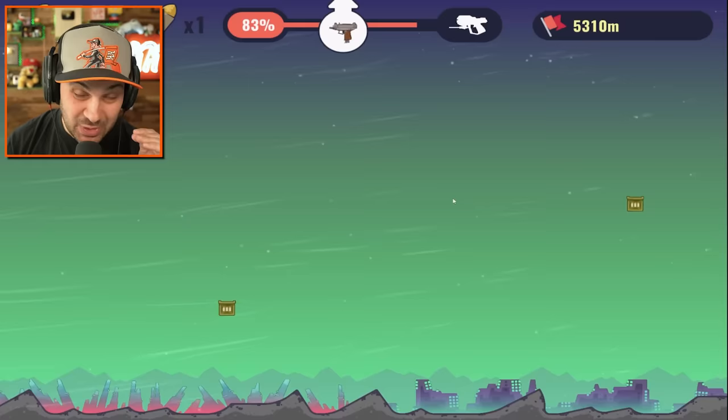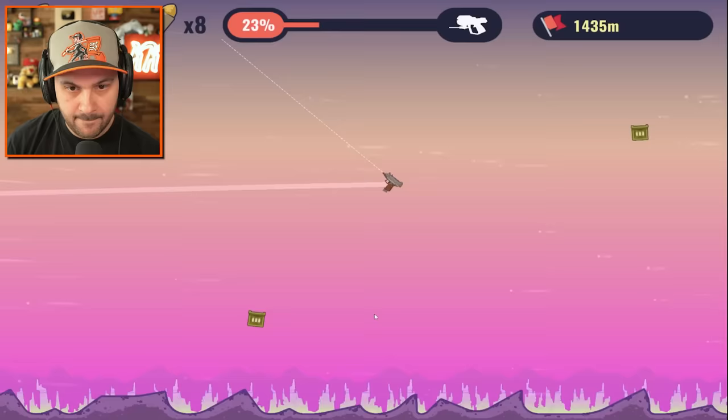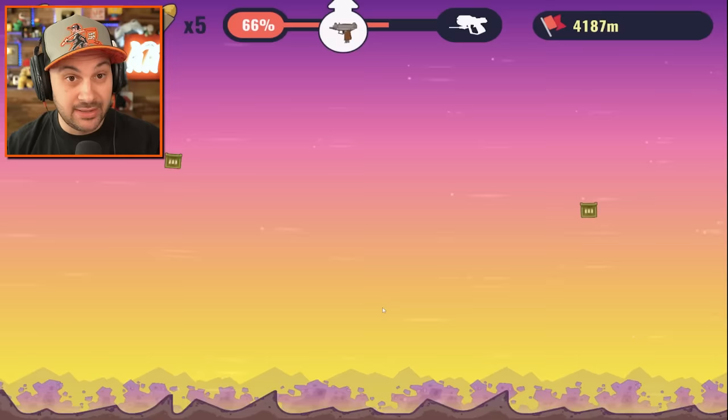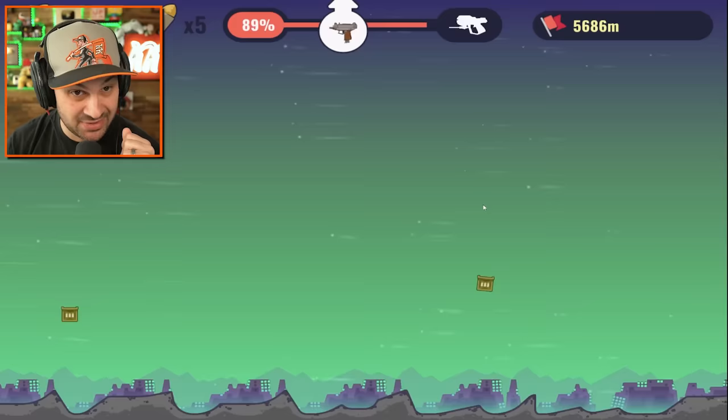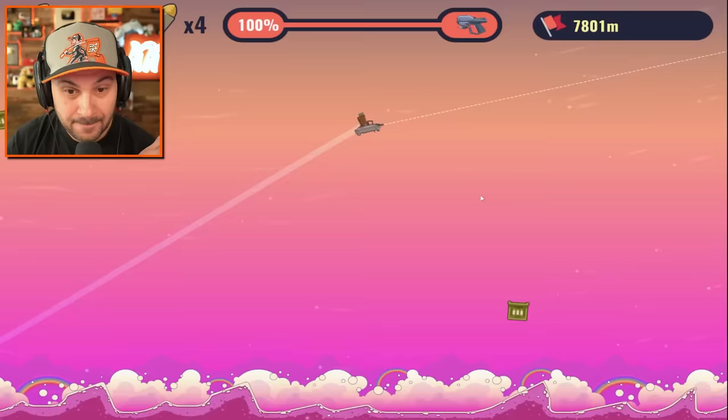I hate when we hit those edges — that really slows us down. We got a lot of speed but we're losing momentum and I have no more bullets. I'm trying a new strategy: not hitting the ground, or at least eliminating how often I hit the ground. It kind of seems to be working. I think we're gonna break 100% — I still have five bullets, which is crazy.